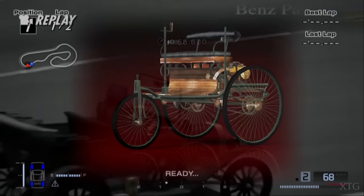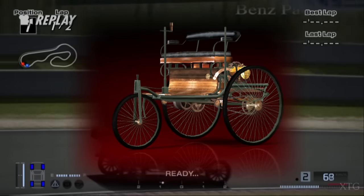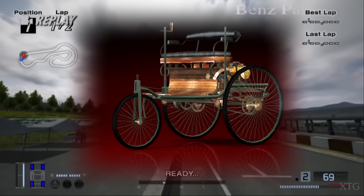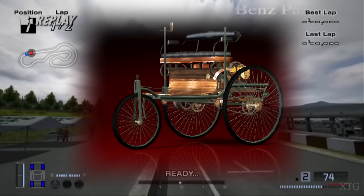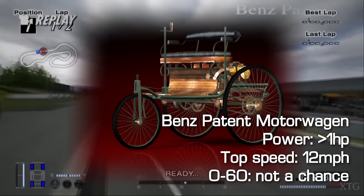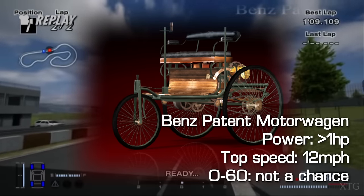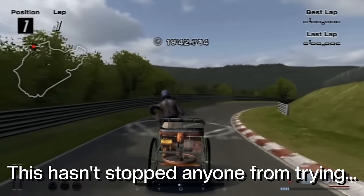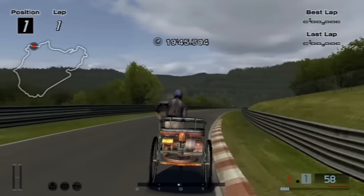The patent motor wagon is much more bizarre than the carriage, since it has three wheels instead of four. The 1886 patent motor wagon is regarded as the first patented car in the world, but much like the carriage, leaves a lot to be desired in terms of raw performance. Once again, a zero to 60 time is just a pipe dream, and trying to lap this around the Nurburgring would hinge on insanity. This museum piece can be won by winning the European Classic Car League.